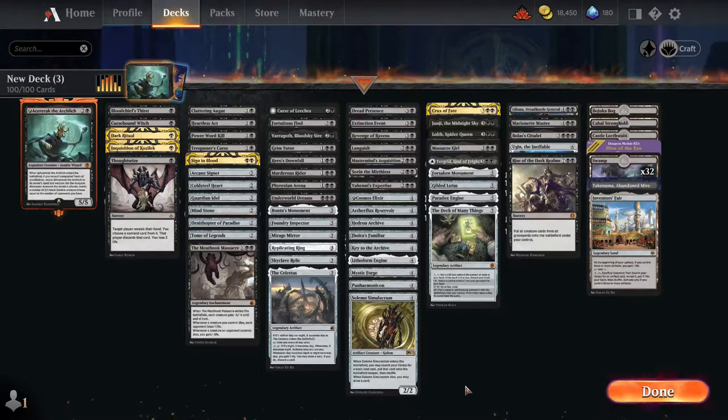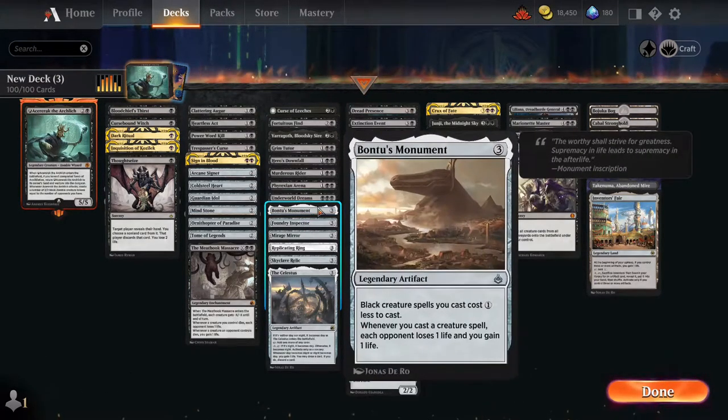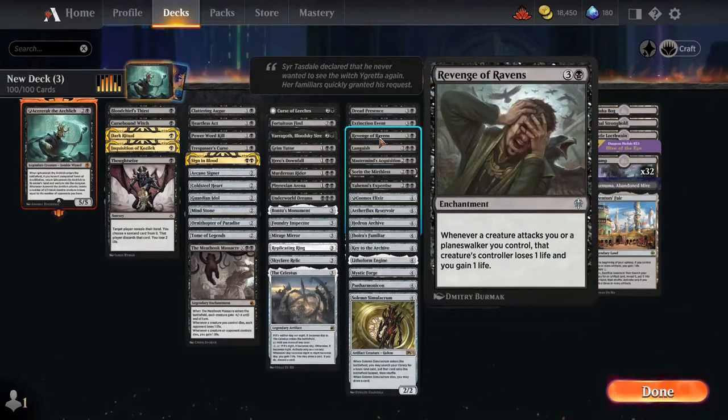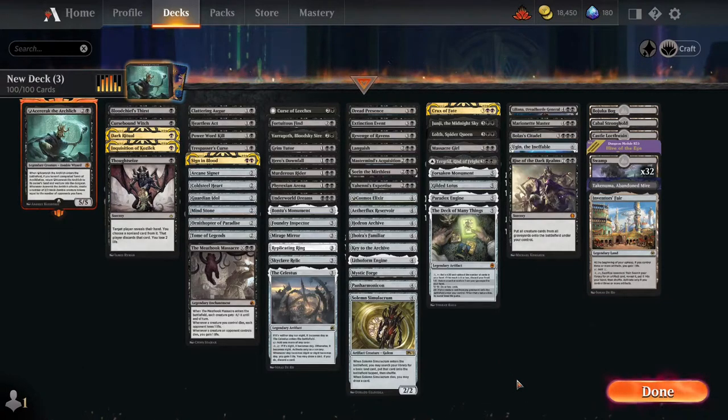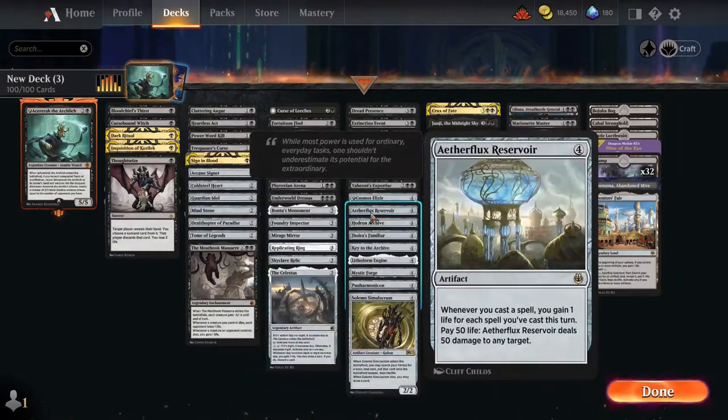We have a bit of an artifact sub-theme: cards like Familiar and Foundry Inspector make our artifacts cost less, and Bantu Monument makes Azurek cost less too, so it's rampy and helps us keep up. To offset what our opponent is doing, we have cards like Crux of Fate, Languish, Revenge of Ravens, and Underworld Dreams to whittle down our opponent and keep us alive long enough to reach one of our win conditions — another being Bolas Citadel combined with Aetherflux Reservoir.